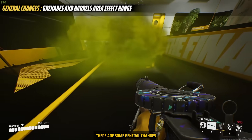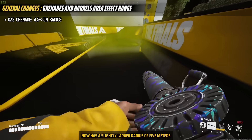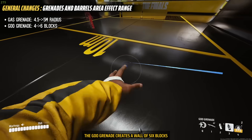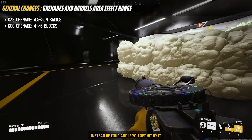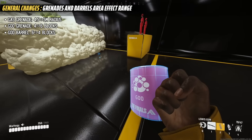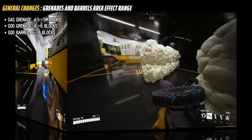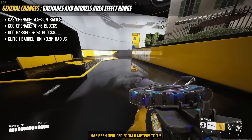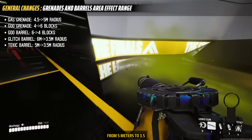There are some general changes, mostly to grenades. The gas grenade now has a slightly larger radius of 5 meters, up from 4.5 meters. The goo grenade creates a wall of 6 blocks instead of 4, and if you get hit by it you cannot evade or use a grappling hook — though this is not currently working. The goo barrel now creates a wall of 4 blocks instead of 6. The glitch barrel range has been reduced from 6 meters to 3.5, and the toxic barrel radius from 5 meters to 3.5 meters.